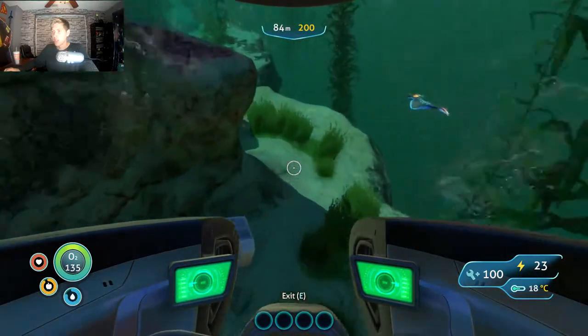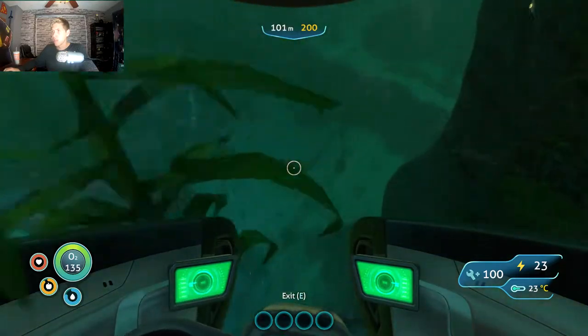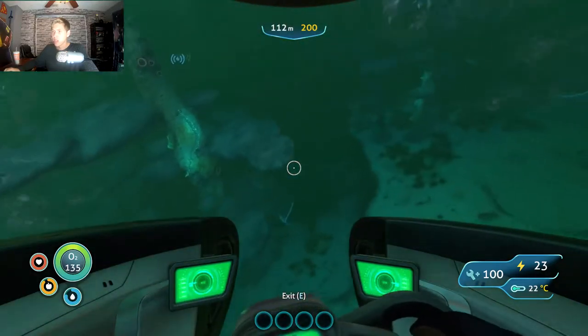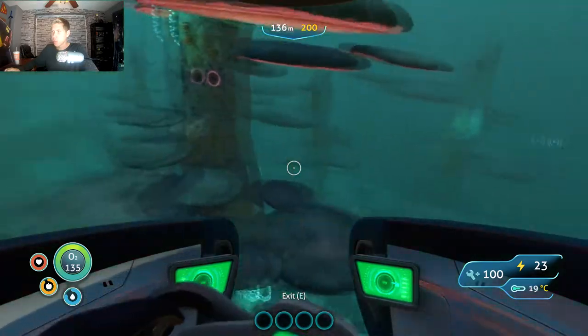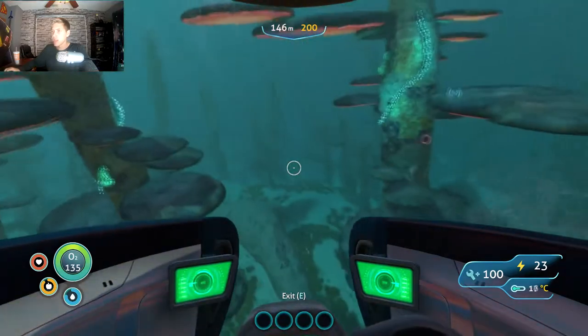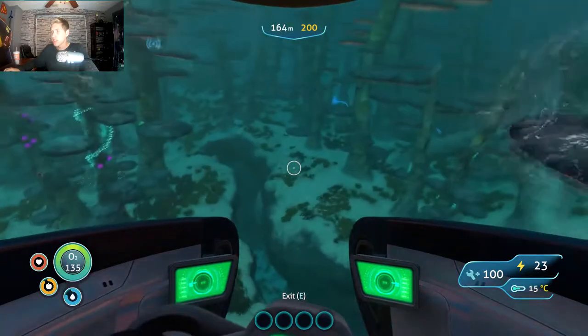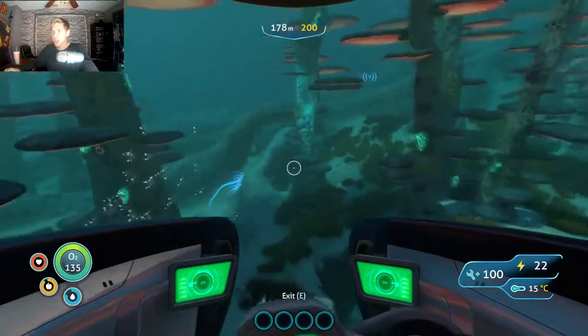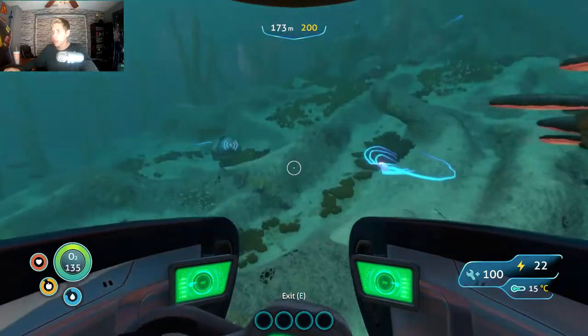This is it, this is where we die. Let's just stay along the cliff. What are those? That looks crazy. Wow, this is a new area, I like this. This is a really cool place to build a base. We're not even too deep yet. Are those the things that jump out of the water in the beginning of the game? I wonder if they're evil.